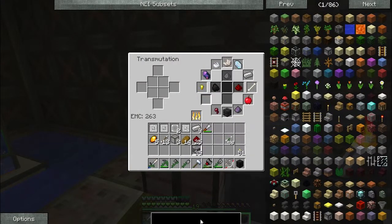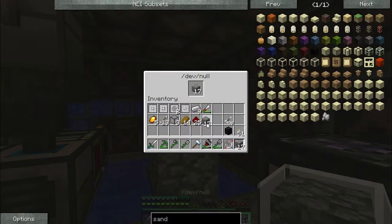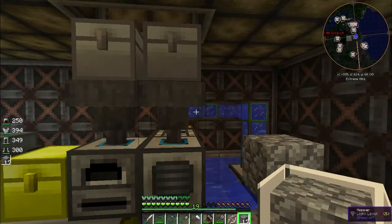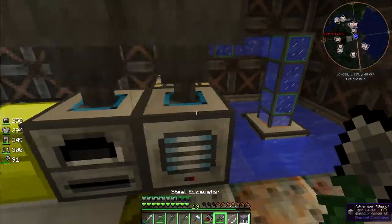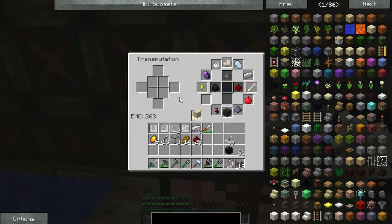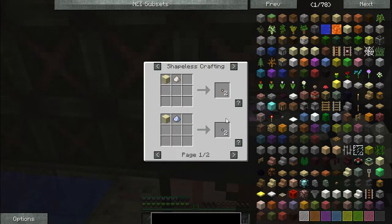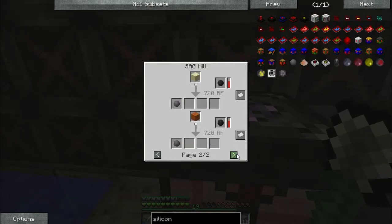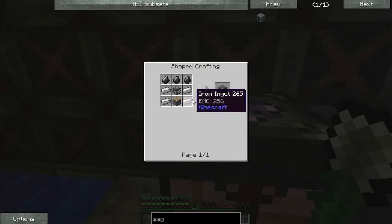We're going to need some sand. If we had sand — we're just going to turn this off and get a good bunch of sand, at least one. I need this sand to make into silicon. To get silicon from sand, you put it in a SAG mill. We're going to need a SAG mill. Let's make a SAG mill because we're going to need silicon. A SAG mill takes a machine chassis, a piston, some flint, and iron.